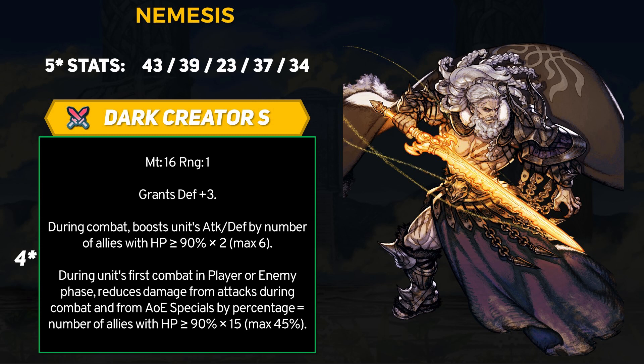45% is a lot, but the conditions are quite different from anything else we've seen. Not only does the damage reduction only work for the first fight in a player or enemy phase, but it needs three teammates at near full HP. 90% or higher is not much of a margin, so basically if someone gets hurt they will almost always dip under 90%, and Nemesis is going to lose one stack toward Dark Creator Sword's two abilities.